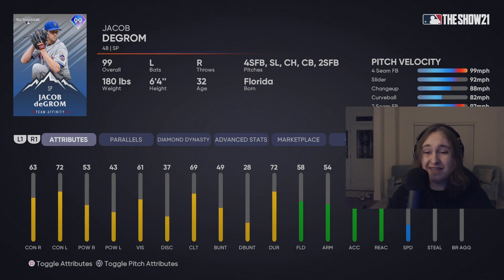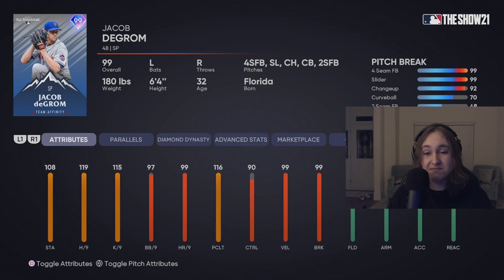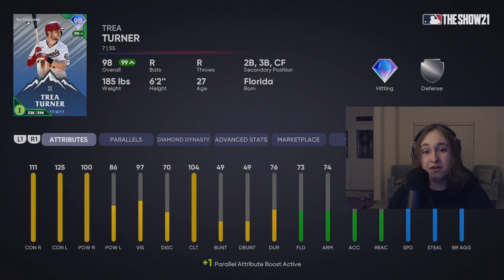Not only that, but look at these hitting stats. These are really, really good stats for a pitcher not named Shohei Ohtani. There are actual batter cards out there that are worse than DeGrom. So yeah, this is the DeGrom card — absolutely insane. Not quite Ohtani on the batting side, but still really, really good.